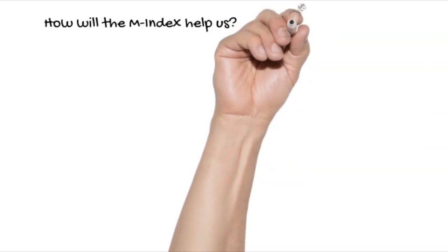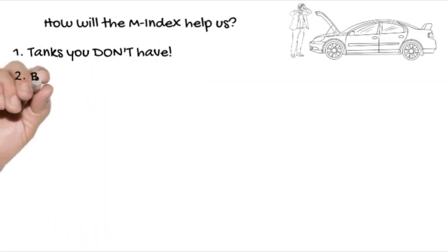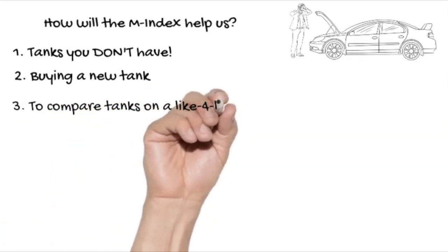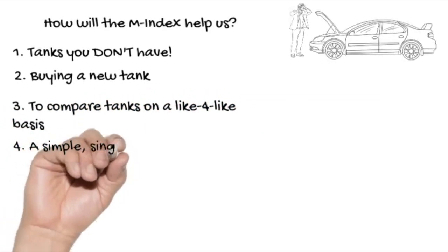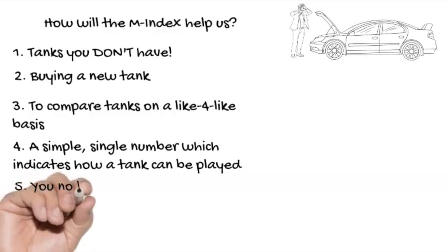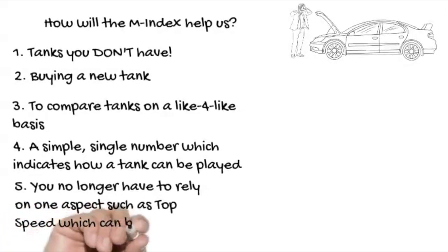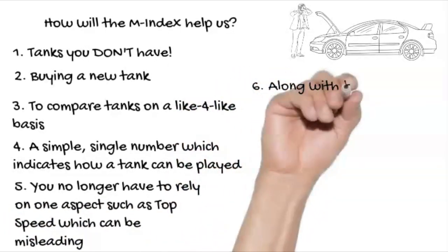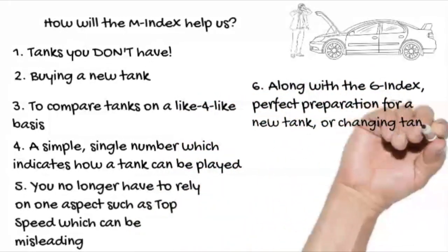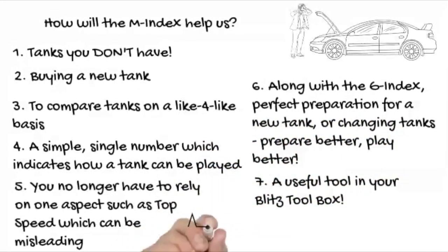So the M index makes sense. If there's a tank you don't have, or you're buying a new tank, or you want to compare tanks on a like-for-like basis, this tool helps. It's a simple single number indicating how a tank can be played. In the CDC example, you know you can get around the map much better than in the M41A1. You no longer have to rely on just top speed, which can be misleading — you've got something encompassing the main factors influencing maneuverability. Combined with the G index, it's perfect preparation for a new tank.